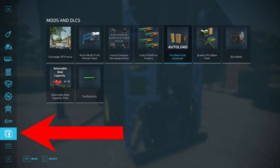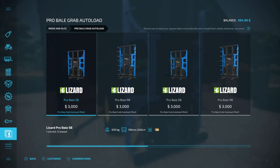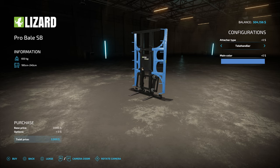The easiest way to find this mod is to go down to your Mods and DLC section in your store and go across to the Pro Bale Grab Autoload. In here you can see there are a lot of different configurations. The two primary things you're going to see are the Pro Bale SB, which is square bales, and the Pro Bale RB, which is round bales. Up at the top it doesn't really say anything about what these are except round and square — typically that's where you'd see your information. Click on the first one and you can see it's going to be for your telehandlers.